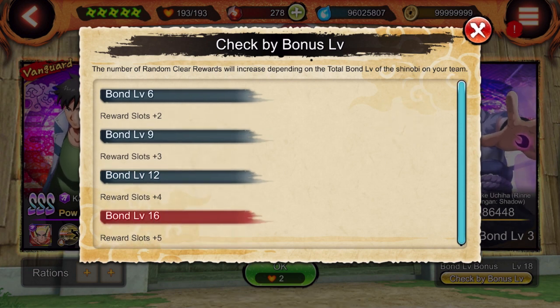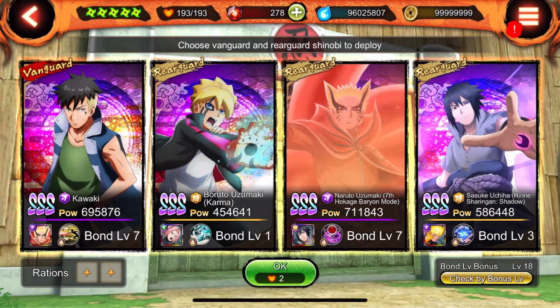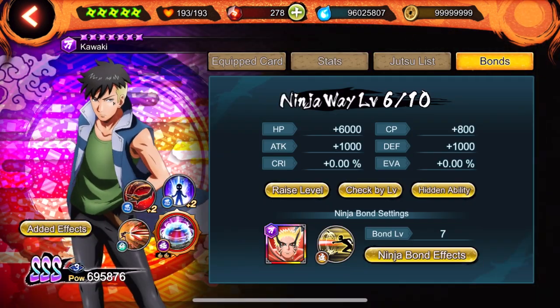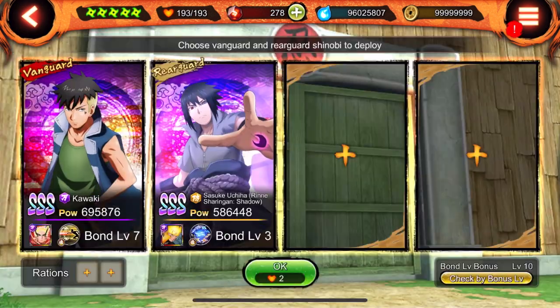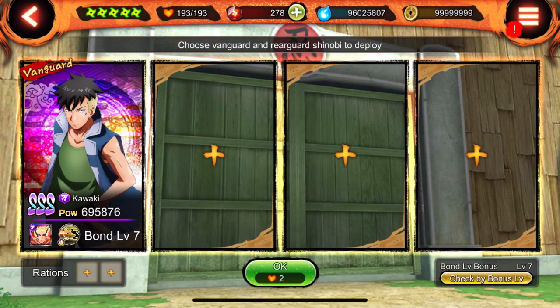If you don't have a bond level of six you get one reward per completion. If you use a squad with a bond level six or higher you get two rewards, then three, then four. If you have a bond level 16 or higher you get five reward slots. You raise your bond level by using shinobi that have a ninja bond equipped. For example, Kawaki here has a ninja bond equipped with Baryon Naruto — that's bond level seven.